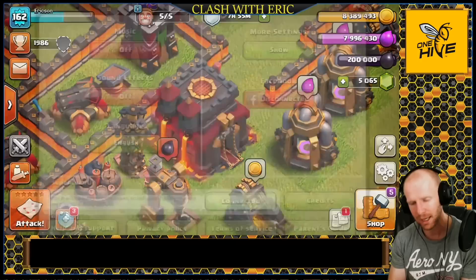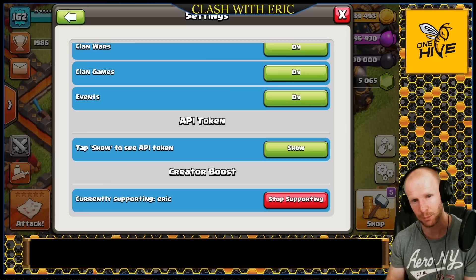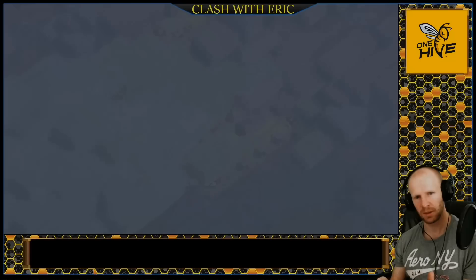Make sure you hit that like button, hit that subscribe button, and also click into your settings tab, hit more settings, scroll all the way down to the bottom, and where it says creator boost, type in code Eric to help support the channel.